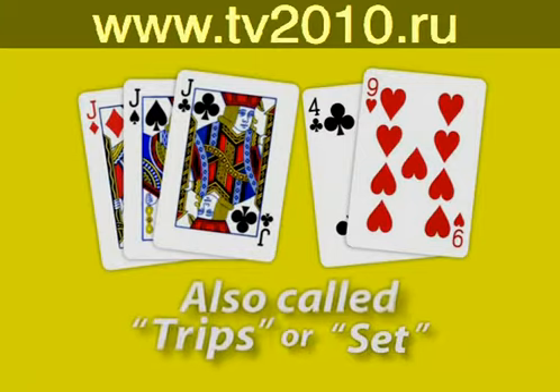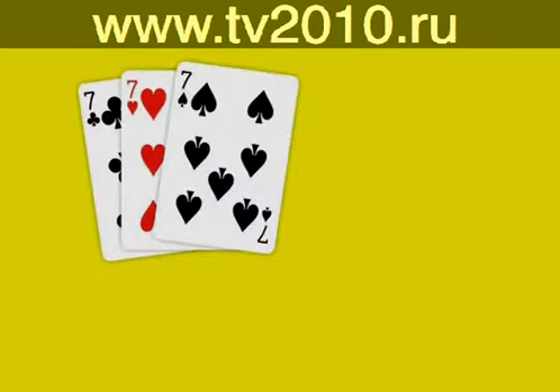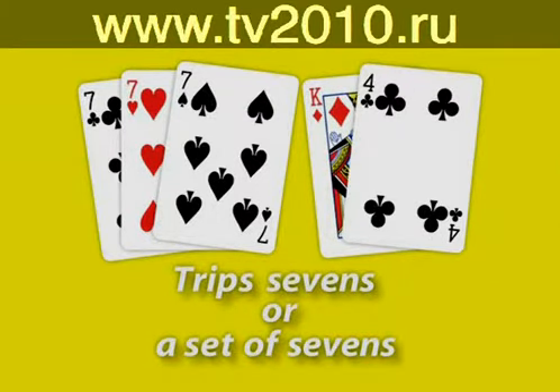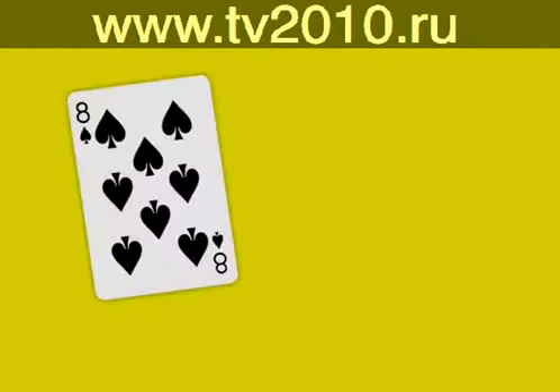Three of a kind. Three of a kind is three cards of the same rank along with two unrelated cards. If you have the seven of clubs, seven of hearts, and seven of spades, plus the king of diamonds and four of clubs, you refer to the hand as trip sevens or a set of sevens.